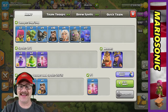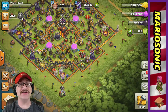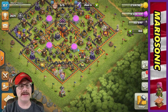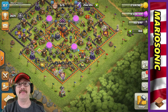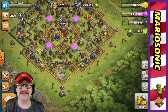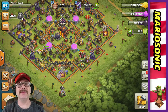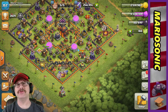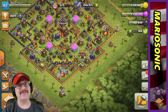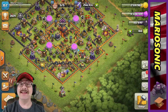We got all our haze, our jump, and our rage — let's rage it up! Our king is level 30 and our queen is level 26, which is very awesome and exciting. Grind your king and queen up very high because they will definitely help you out. At town hall 10, I'm not going to go to town hall 11 until I get my king and queen up to about 35.